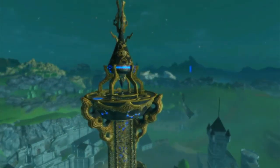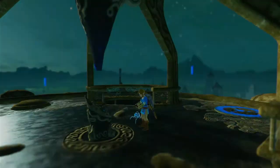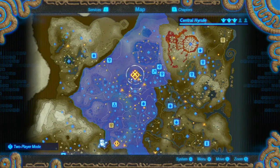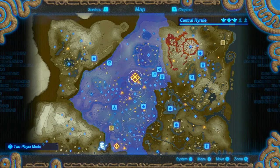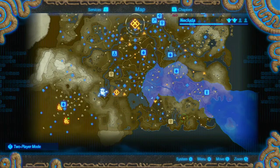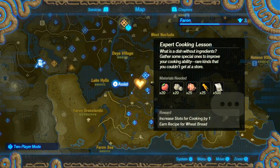Hey everybody, it's Bluetoad and welcome back to some more Hyrule Warriors Age of Calamity. Last time we took on the full forces of Ganon and headed to Hyrule Castle. Now we've made it to the final battle at Hyrule Castle, but before we do that there are a few things in the overworld that have appeared, so we're going to take care of those first so that we are truly prepared for what comes next.